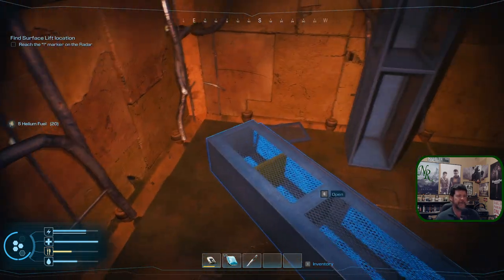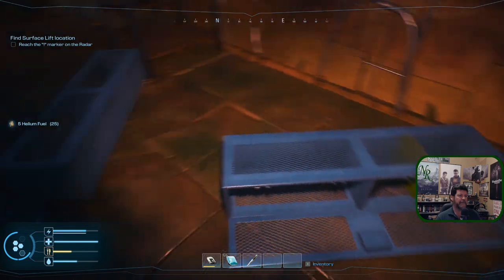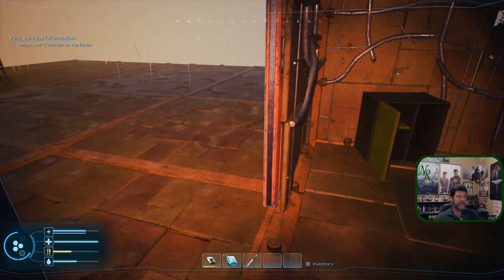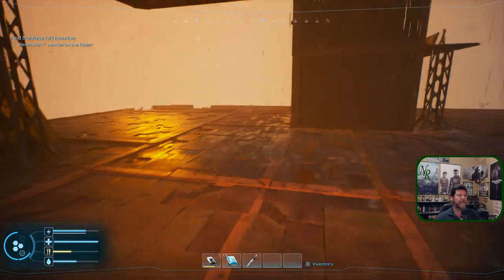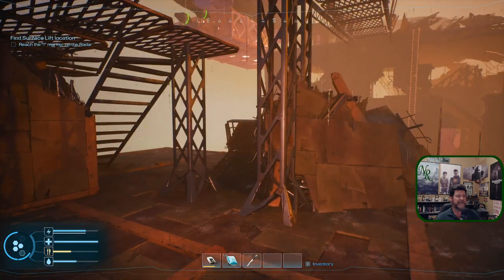Another helium — we're going to have enough to fuel the whole engine for a long time. This room looks good — anything up above? Nope, just one way out. And it's not that way. Came from here — that building, nothing. So what's next?